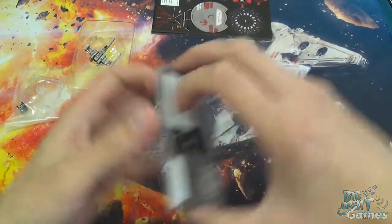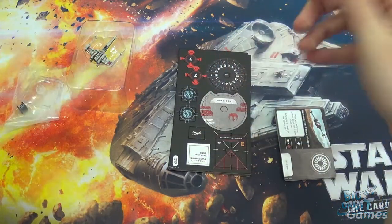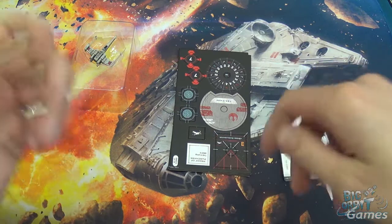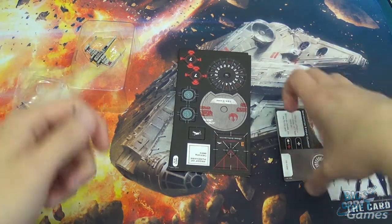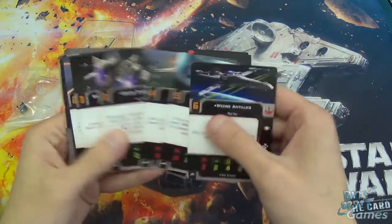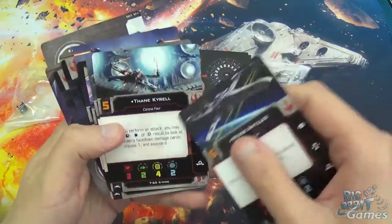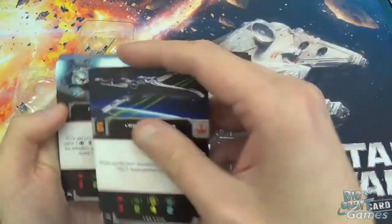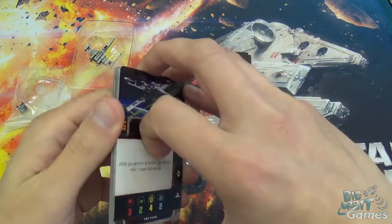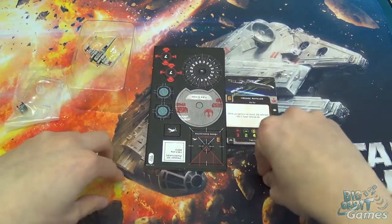Overall, nice little kit. Obviously, if you're going to be flying X-Wings and you want to build on the core set, for instance, this is a good place to get your second ship. If you're a veteran player, most of this stuff — if not all of this stuff — is in the conversion kits. It is the namesake of the game and it is a good ship, so well worth getting one, really.